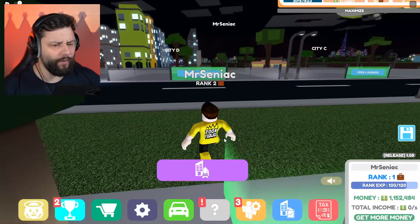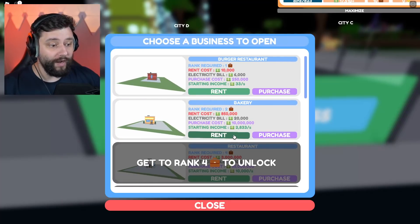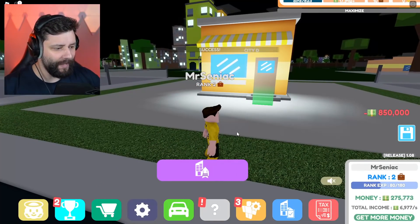More importantly, I can open up a second business, which is what I'm going to do right now. Can I open up this second business right opposite? So it's going to be a bakery. We're going to rent it again because I can't purchase it — it costs 10 million. So if I rent that place right now, I then have a bakery.